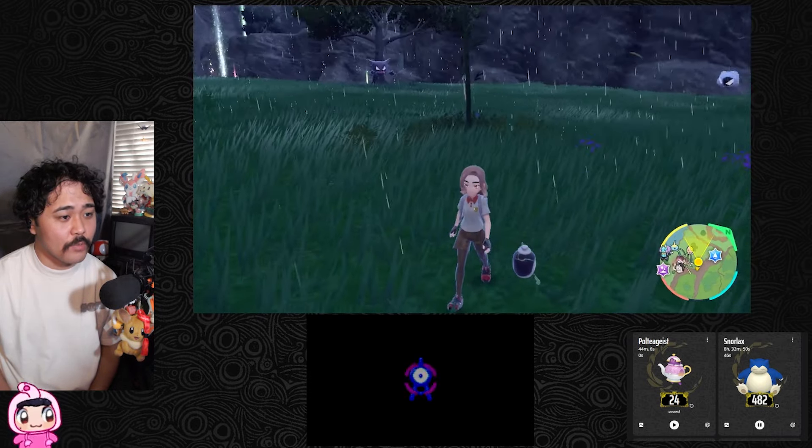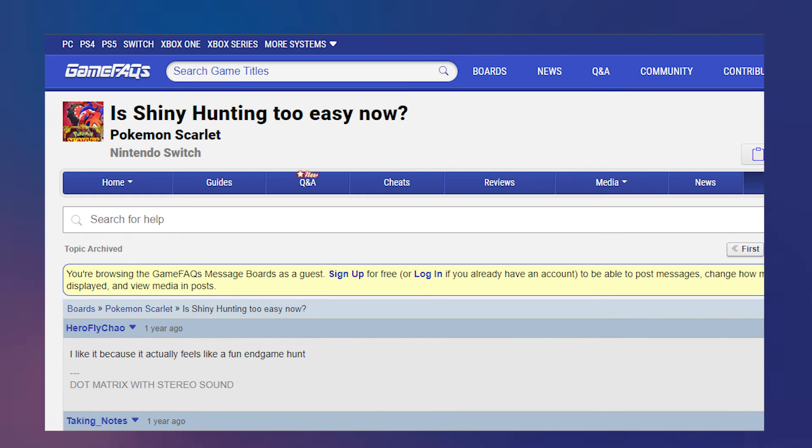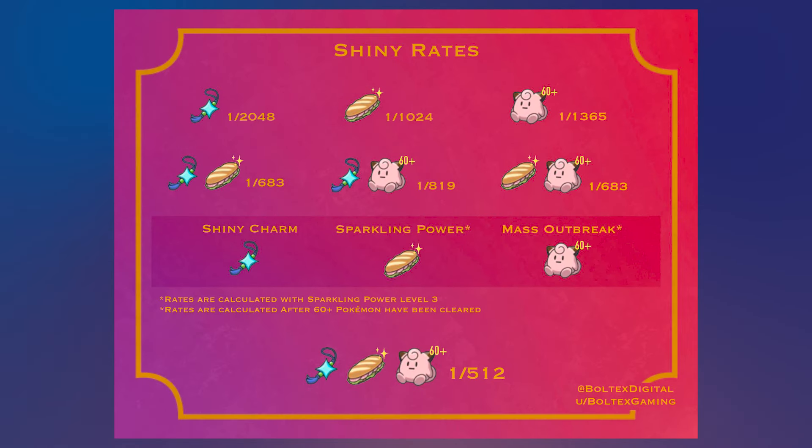At first, I thought it was going to be a quick one. The Gen 9 games are notorious for being too easy for shiny hunting. With the shiny charm, your odds are so good and you can go through so many encounters, you can easily get your desired Pokémon well within the 30 minutes of that Herba Mystica sandwich shiny boost. Unfortunately, that wasn't the case here.